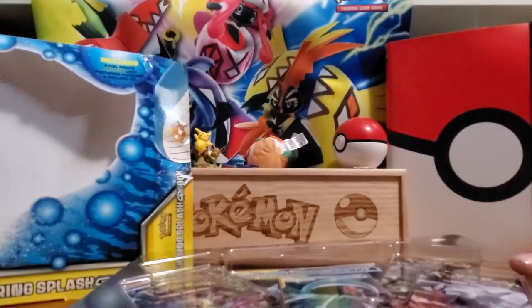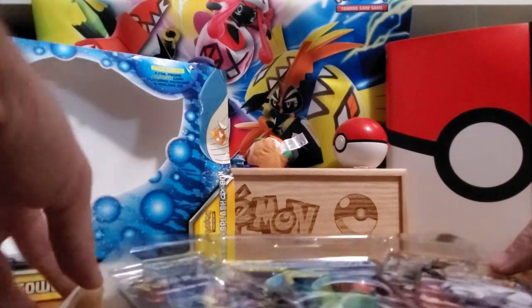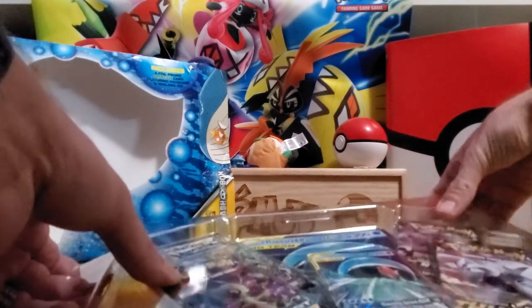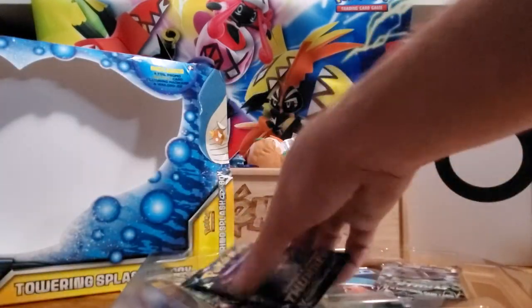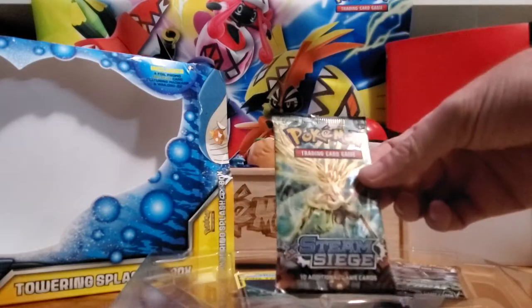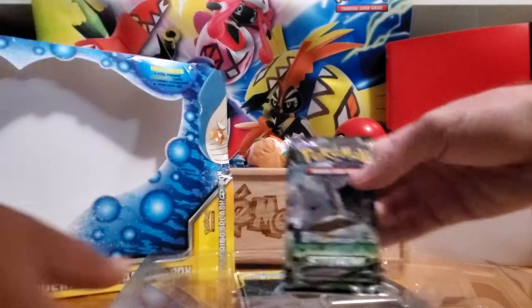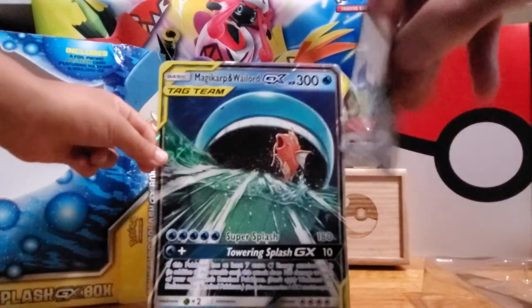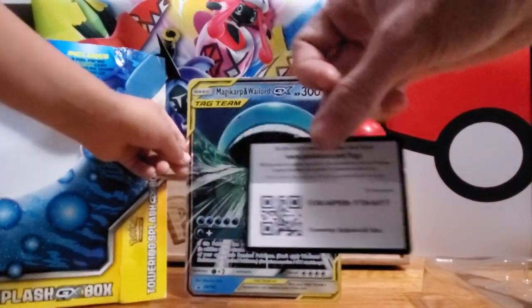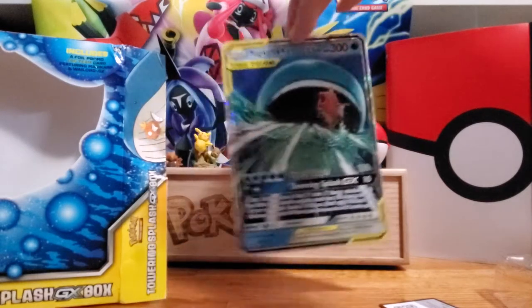So here's what comes in the box. What comes in the box is four Pokemon packs — a Sun and Moon Lost Thunder, another Sun and Moon Lost Thunder pack, an XY Steam Siege, and the Sun and Moon Celestial Storm. We're also going to let people take a look at the codes, and we won't use them. Here's the code if you want to use that online. And of course, the big giveaway for today, the Magikarp Wailord GX Tag Team Jumbo card.